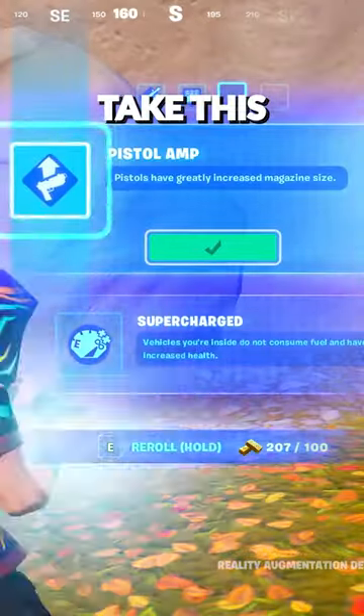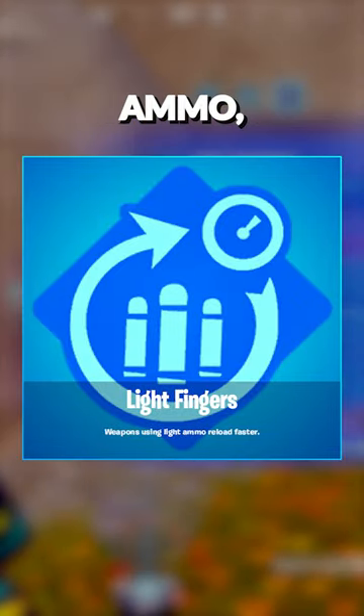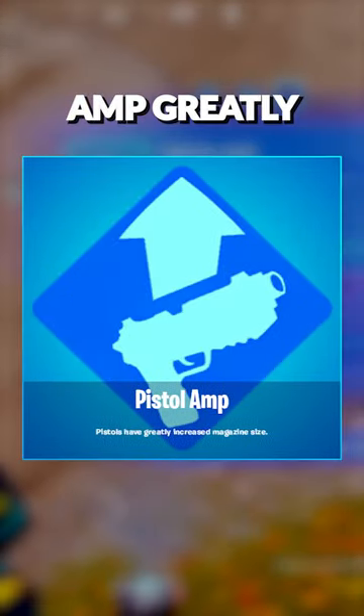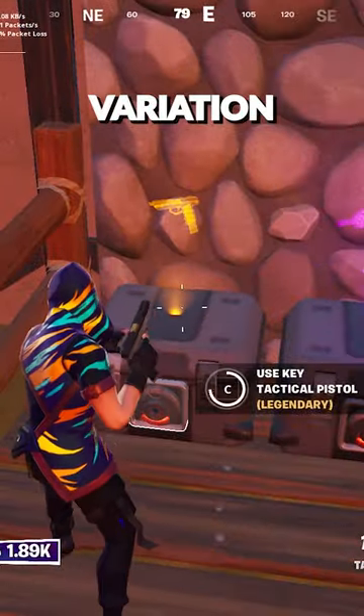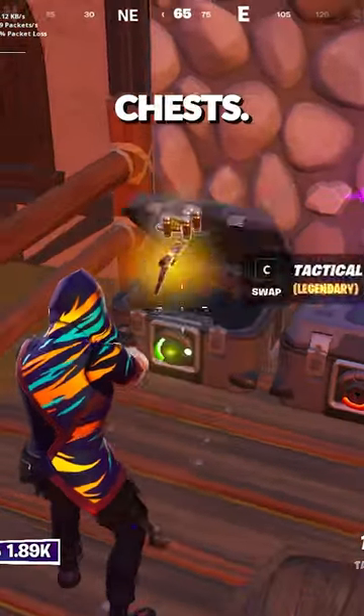But reality augments take this to the next level. Lightfingers makes weapons with light ammo reload faster, and Pistol Amp greatly increases magazine size — for the pistol, that'll take it from 15 to 22. It's quite common to find a purple or gold variation of these, as they're regularly in the holochests.